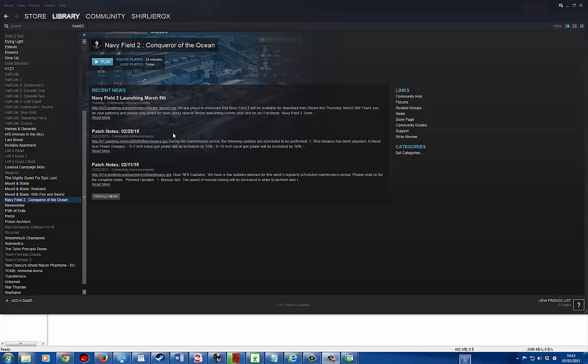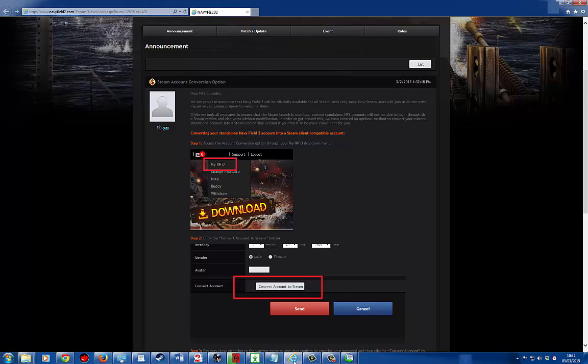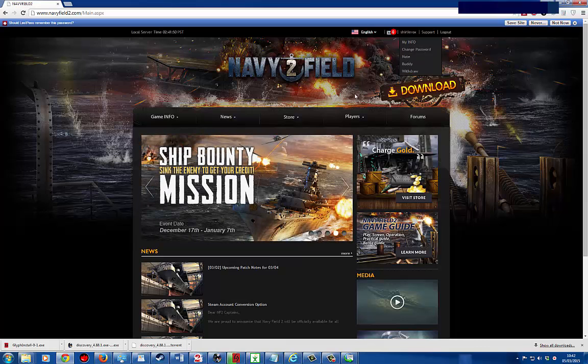It doesn't actually say that, which is why I didn't initially get onto it. But there is a link on the actual main Navy Field 2 website that tells you about converting your accounts. Basically, what you need to do is log into your Navy Field account — this is if you've previously played the Navy Field 2 game and you want to play on Steam, because it's a separate thing.